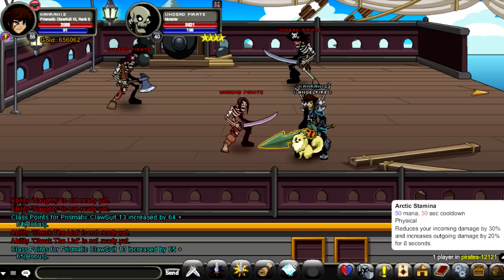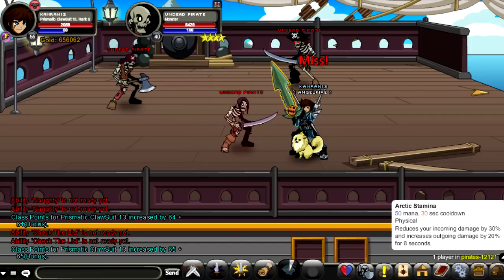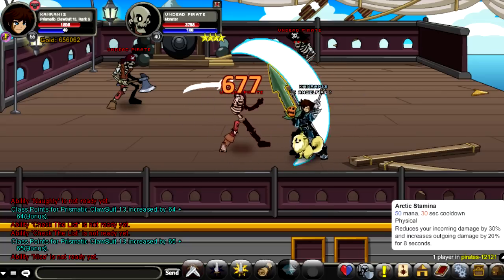The final skill requires 50 mana and has a 30-second cooldown. Using this skill reduces your incoming damage by 30% and increases your outgoing damage by 20% for eight seconds. That would be really useful in a 1v1 or just using the class in a PvP zone — it's a really nice aspect of the skill.